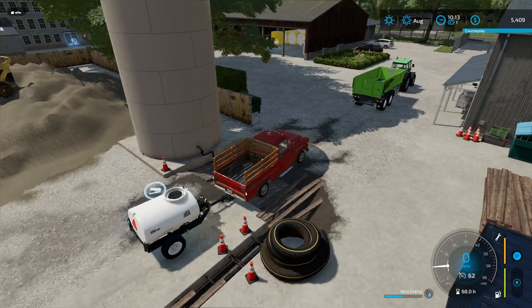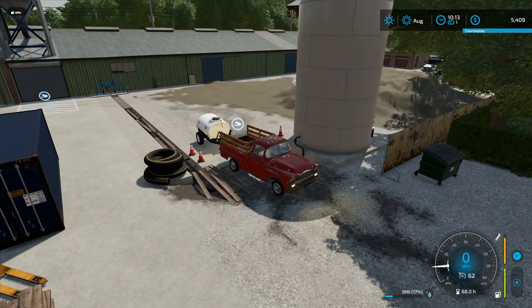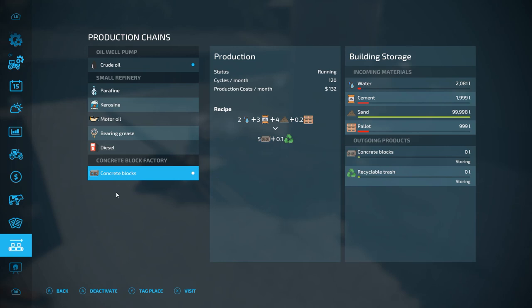Getting some water in there — so now we should be able to start producing bricks. Not sure how many it creates. Let's see — 120 cycles. Not very many, so we're not going to get rich on this anytime soon. We're also not going to use a whole lot of sand either. We're going to have to probably buy more cement in the near future. Water will be easy to come by — we'll just keep bringing it. Let me get back and try to find a place to sell this sand.